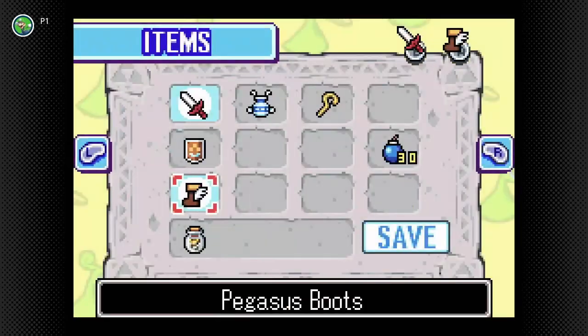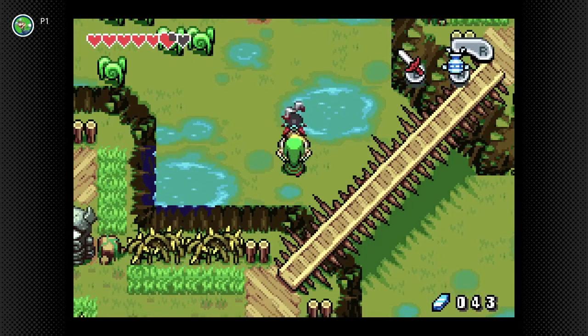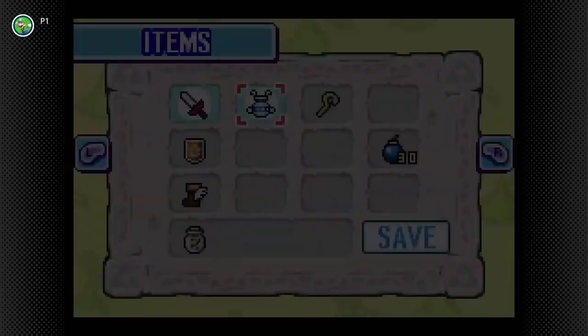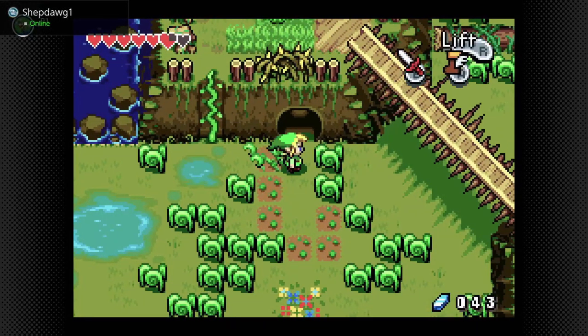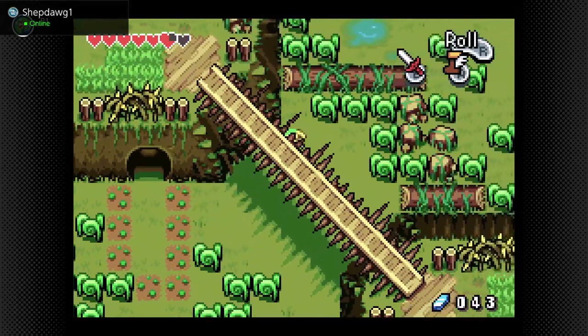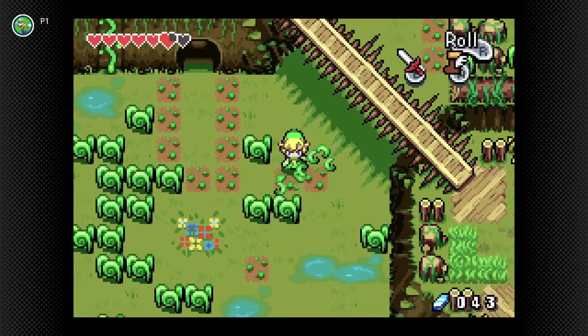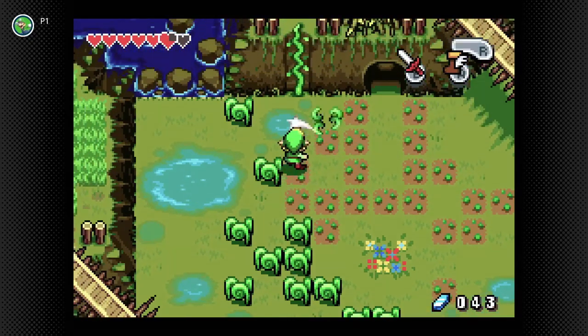P-Hats will also show up here, but we know how to take care of them — just knock them out of the air. We want to make sure to keep our Pegasus boots on hand because we're going to need to get through this area. It's kind of a bit of a maze — not too difficult to master, but there's a lot of water areas around here that are too deep for you to walk in.